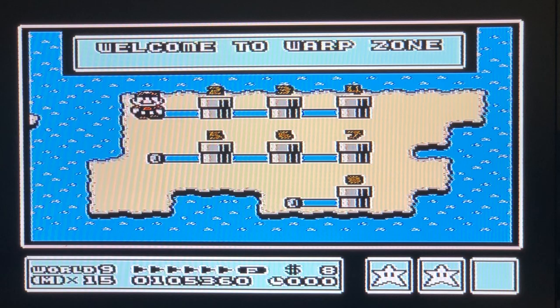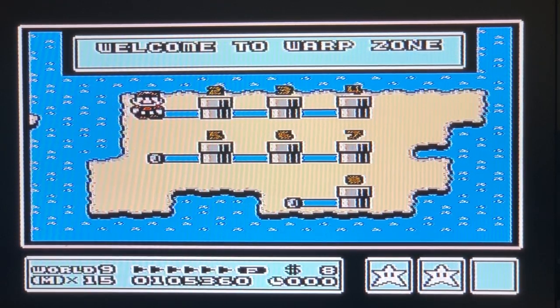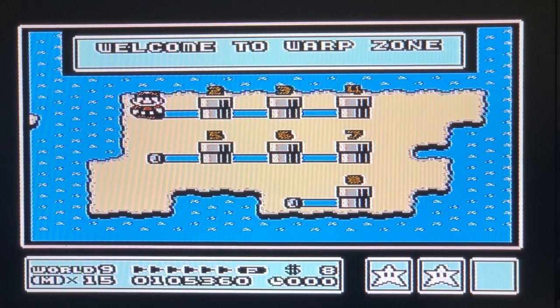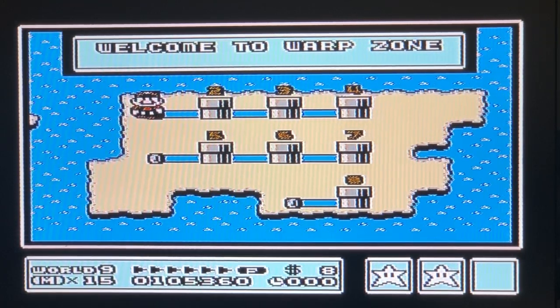If you use the whistle while you're in worlds five, six, or seven, then you jump down to the third level and your only choice is to go straight to world eight, which is the final world where you can beat the game.